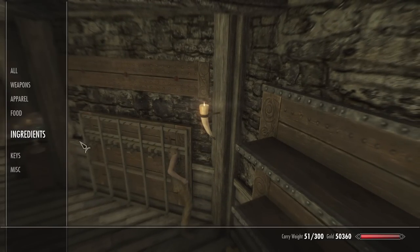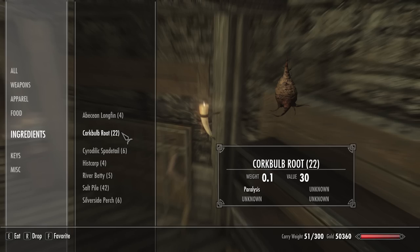Then open your inventory and eat a corkbulb root. This will paralyze you, and with some luck you'll be on the other side when you stand up.